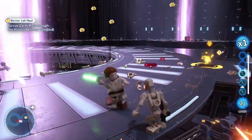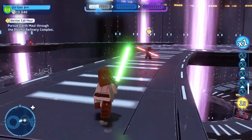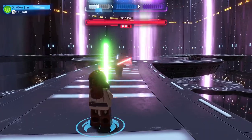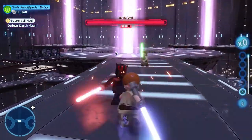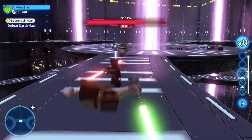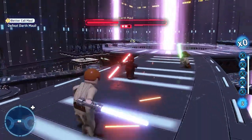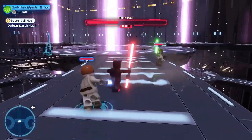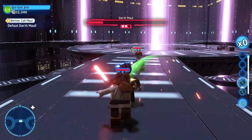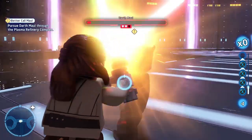This level pretty much stayed the same in the Phantom Menace video game — you played as Obi-Wan, got separated from Qui-Gon, and had to find your way back up with a lot of jumping across platforms. With the Complete Saga it was virtually the same again, just taking down battle droids whilst pursuing Darth Maul. That one was almost like a side-scrolling level in parts.